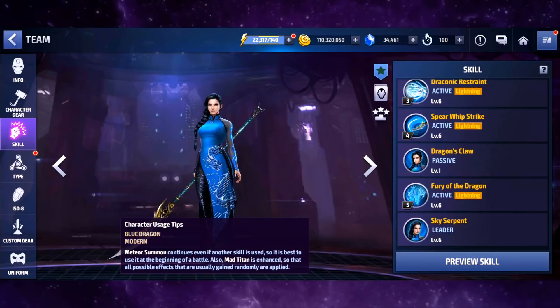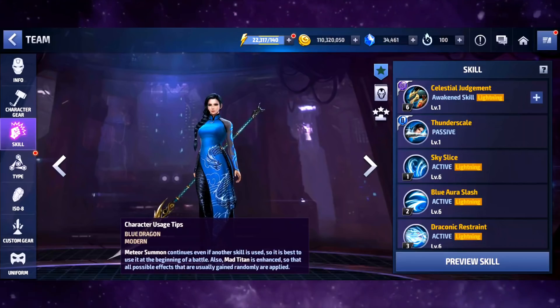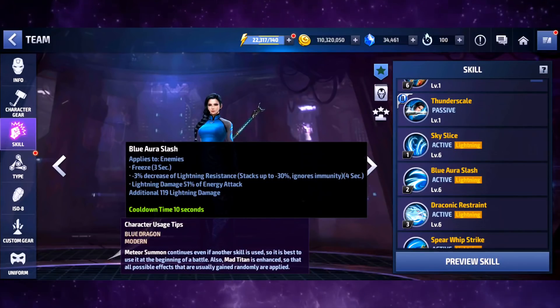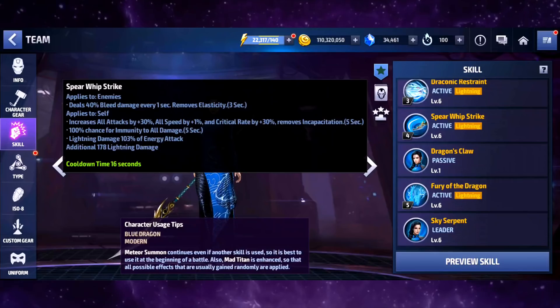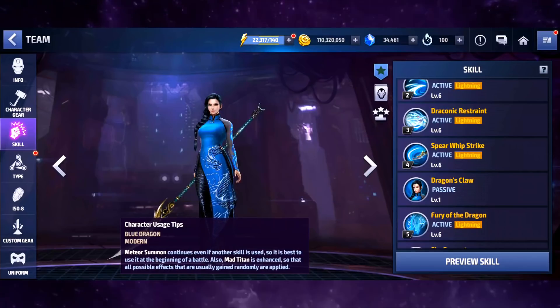Keep in mind everything you see here is subject to change when the game actually goes live. She has some lightning resistance down in her kit which is really good, and it's actually really interesting to see a completely lightning-based character also doing freeze — freezing characters. That's wild.